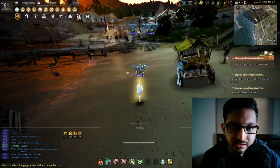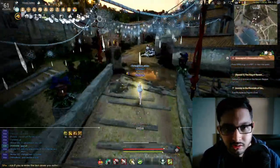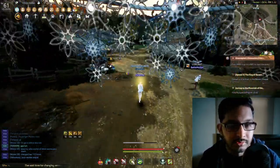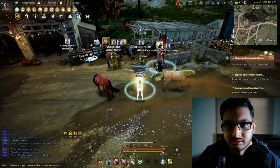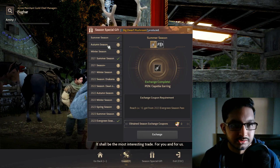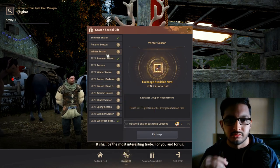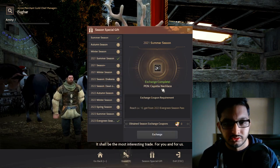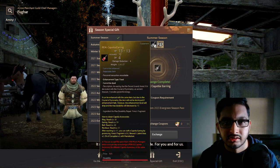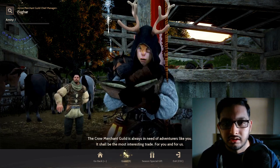When new players start, there's a way to get four Kaputia PEN accessories — note this down, it's a one-time-only thing. You can use these accessories later after you've graduated your season character. The NPC Fugar has the Season Special Gift menu, where you can get three PEN Kaputia accessories: a belt, a necklace, and either a ring or an earring. These are already PEN, so you don't have to worry about enhancement tapping.